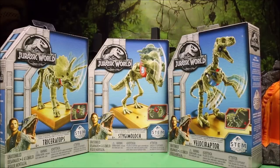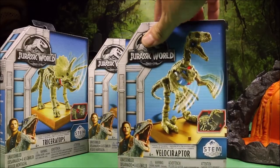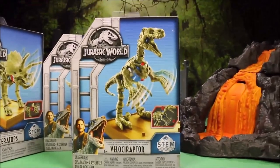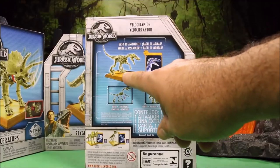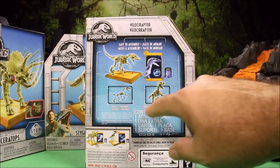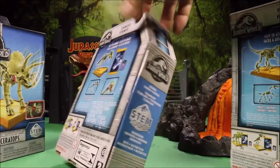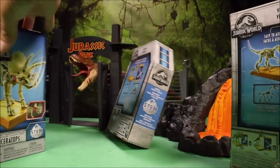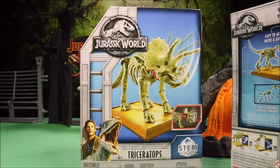Great to see you again today! I've got three brand new Jurassic World Fallen Kingdom toy sets. These are STEM sets — STEM stands for Science, Technology, Engineering, and Math — so these are skeletons you put together and they also move. We've got the velociraptor — it says 'easy to assemble,' 'build and strike.' We also have a Stygimoloch and a Triceratops. Let's see what's inside and put these together!